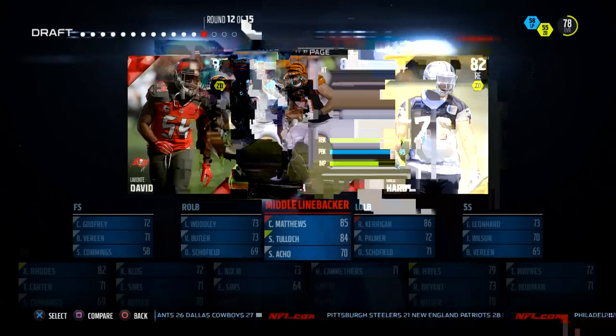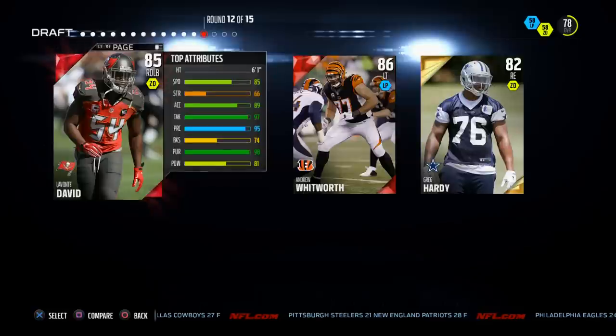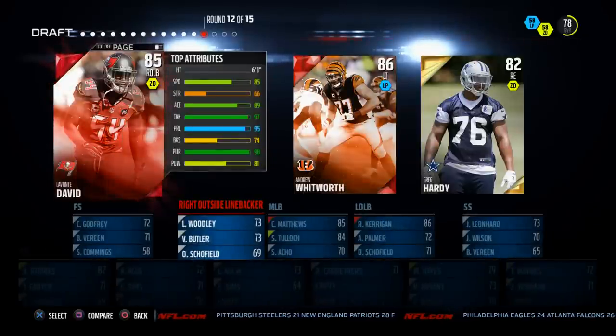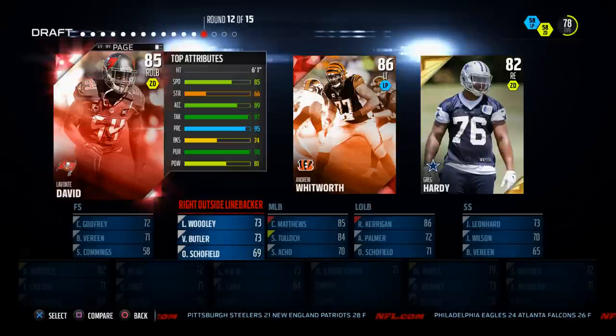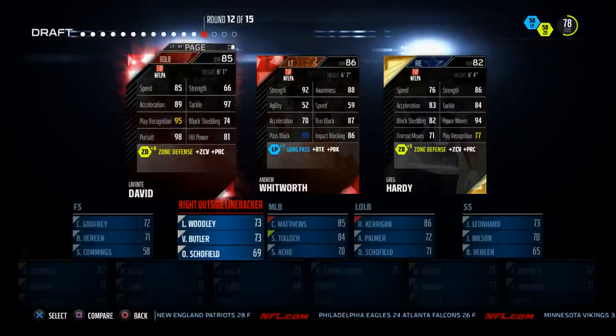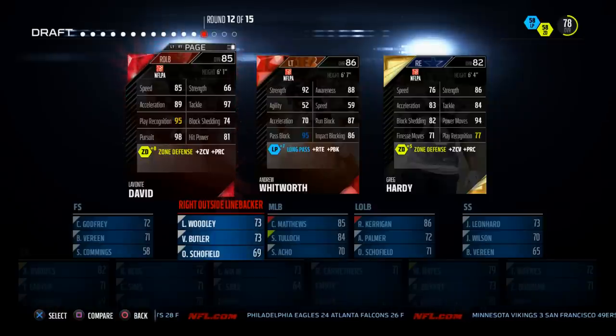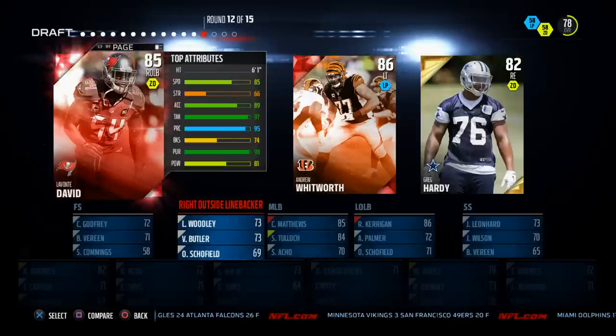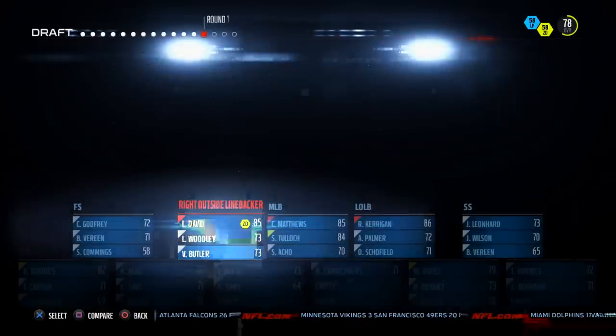Next up we've got Greg Hardy and Lavante David. Lavante David is an incredible athlete — not a lot of strength or block shed, but 81 hit power, 98 pursuit, 85 speed, 97 tackle. Really solid. Greg Hardy has 82 block shed, which isn't good enough for me. We'll go ahead and grab Lavante David — we'll have a really solid linebacking core. We'll throw Ryan Kerrigan on the end.